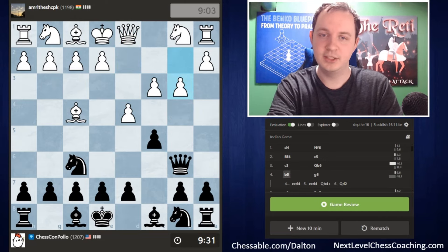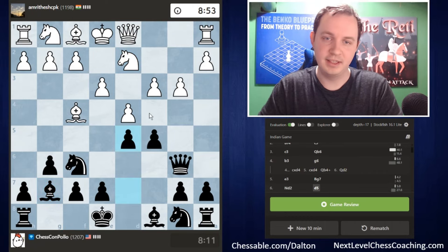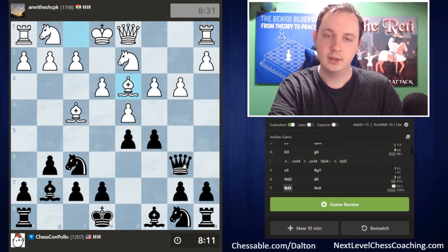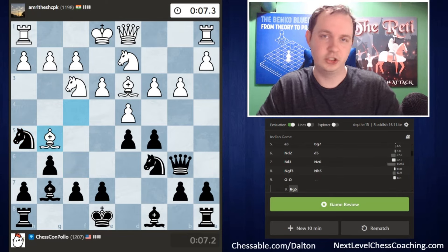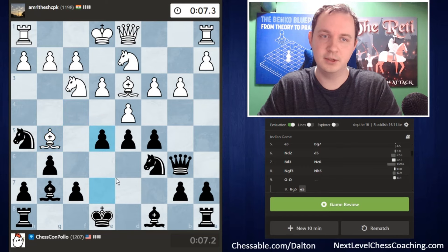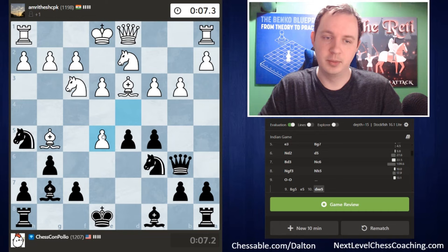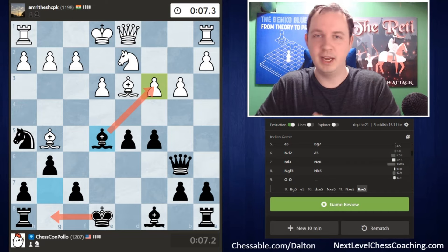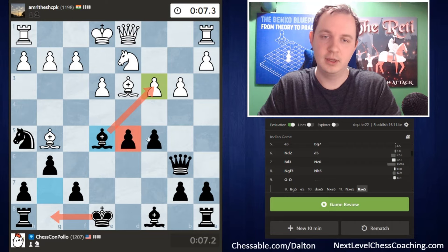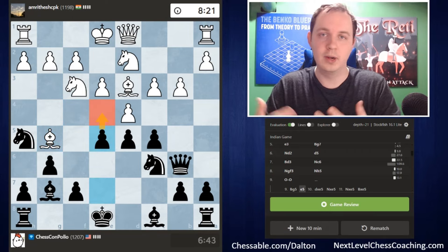Instead I played g6, he went e3, I put the bishop on g7, and played d5 to stop his knight from jumping forward to attack our queen. I developed the knight, hit the bishop, and I'm pretty sure white's best move here is bishop g5 — keeping the bishop alive rather than letting us capture it. Even if they play bishop g5, the plan is pawn to e5. In these types of positions with white having pawns on c3, d4, e3 and us having c5 and d5, you want to work toward the e5 pawn advance, though it needs some preparation.